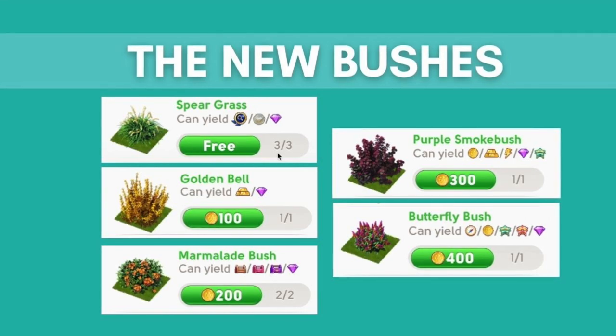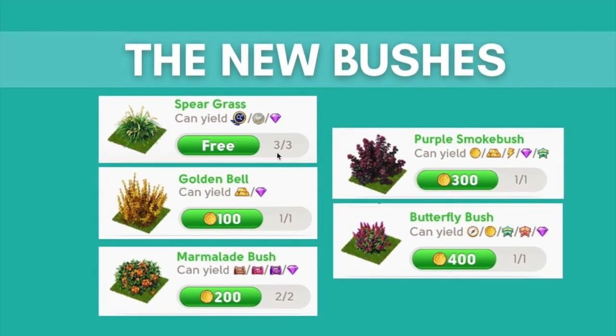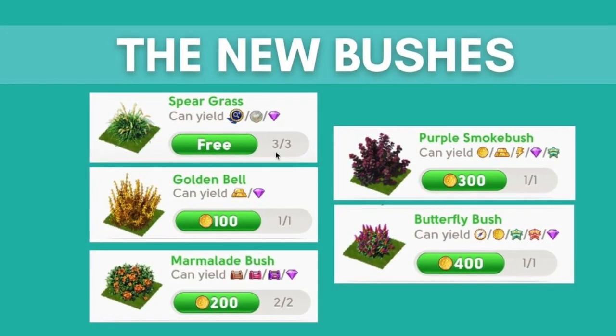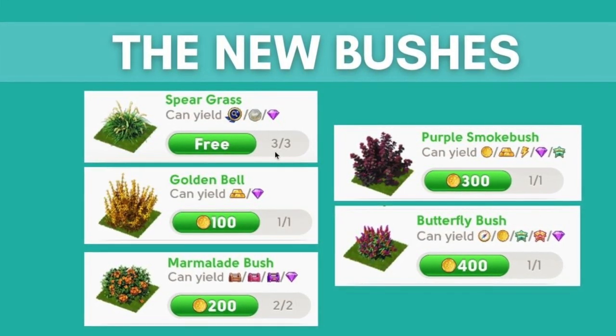A summary of the new bushes: first we have the spare grass, then we have the golden bell, we have marmalade bush, purple smoke bush, and then the butterfly bush.